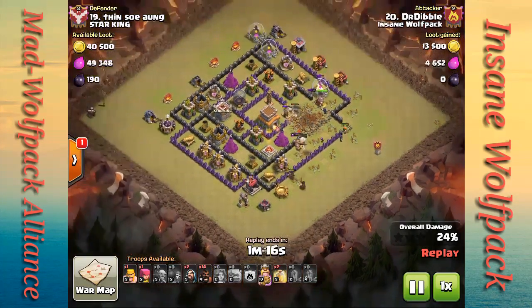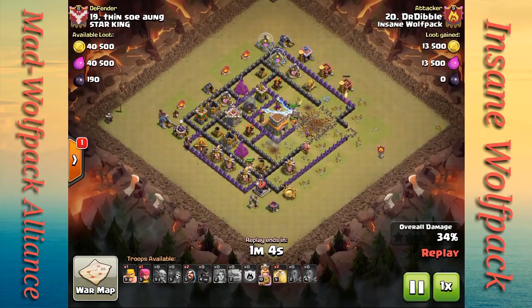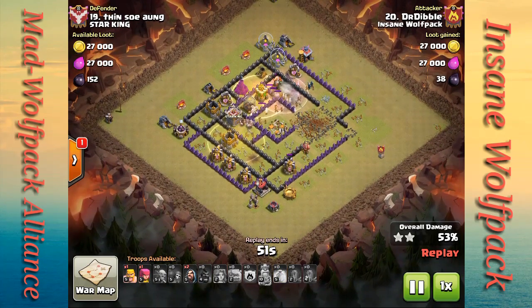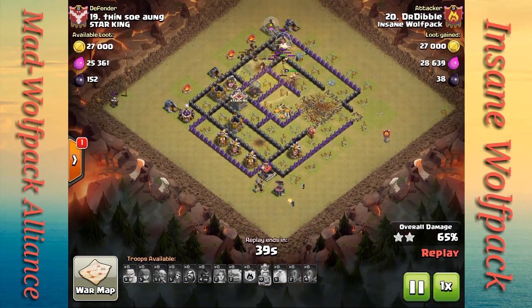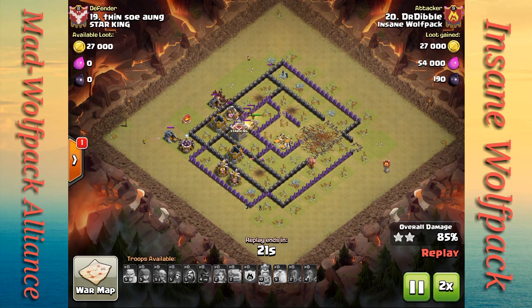The valkyries go inside to do work and he starts surgical hog deployment going clockwise around the base. All defenses are totally distracted by the kill squad in the center, so he doesn't need to waste heal spells on the hogs right away — only when needed. Once all hogs are in and making their way around, he drops his last heal spell to take care of the remaining defenses, then drops barbarians, archers, and a few wizards for cleanup. All defenses are down — a very easy three-star for Dr. Dibble.